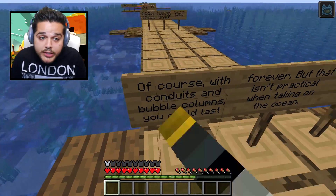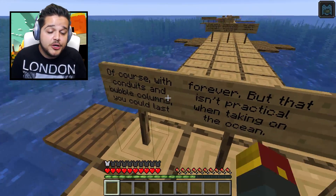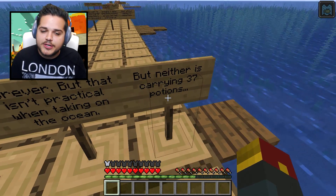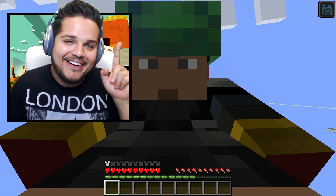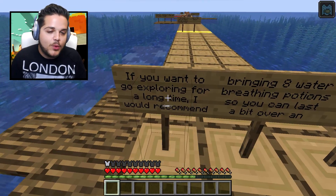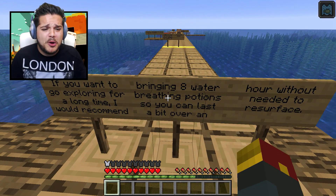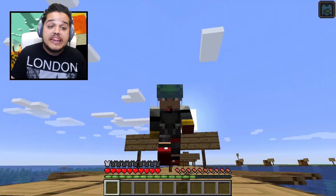Now naturally, if you've got conduits, bubble columns, and dolphins nearby to give you the Dolphin's Grace effect, you could in theory last underwater forever. But it's not practical when taking on the ocean. You could bring a shulker box filled with potions so you don't have to carry all of them. If you want to really go exploring for a long time underwater, just bring eight water potions — it's going to give you about an hour of underwater breathing without having to worry about a thing.